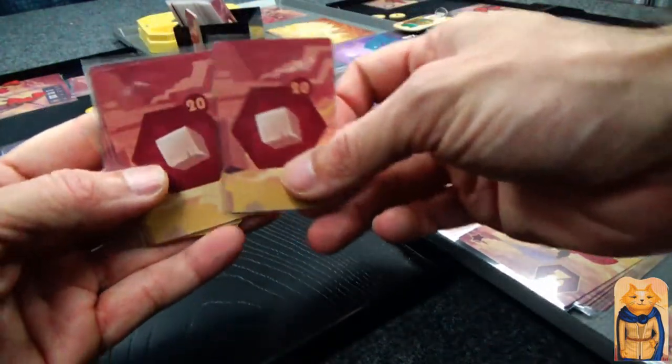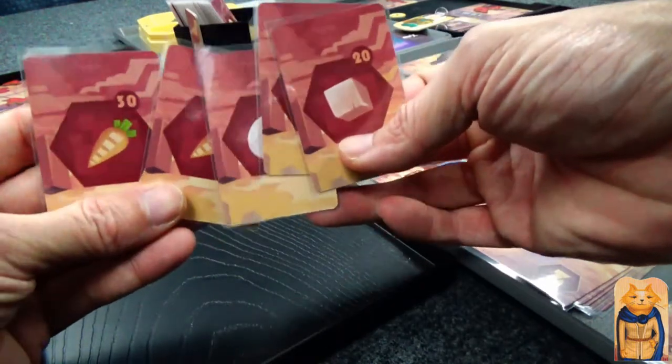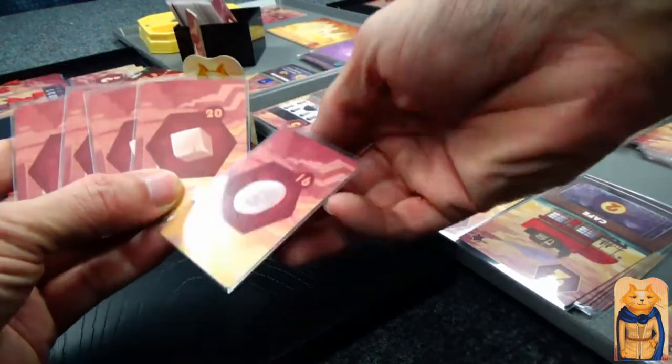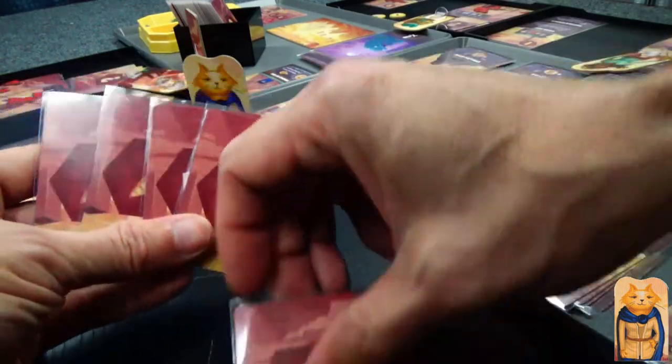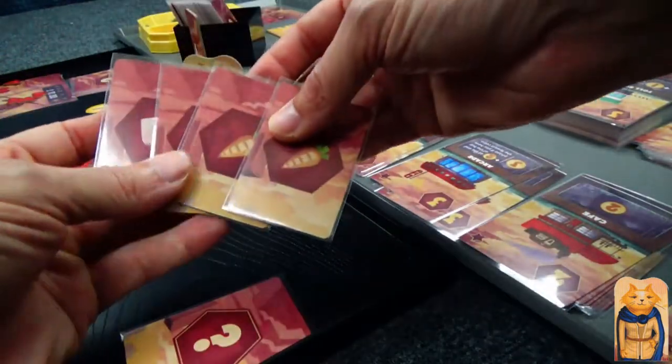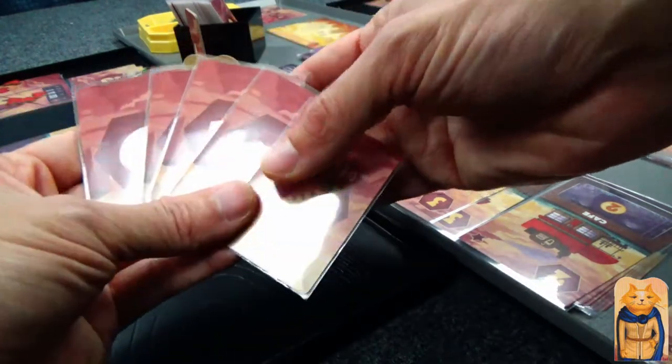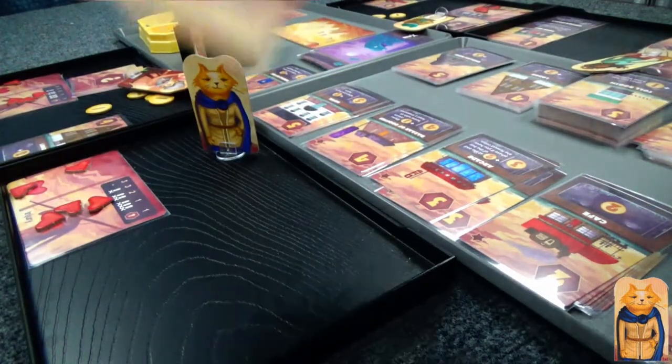Cat was first player, so Cat gets to draw first. Look at all the resources. What I like to do is group the same resources together. In the top right corner you can see just how many of each are in the deck.